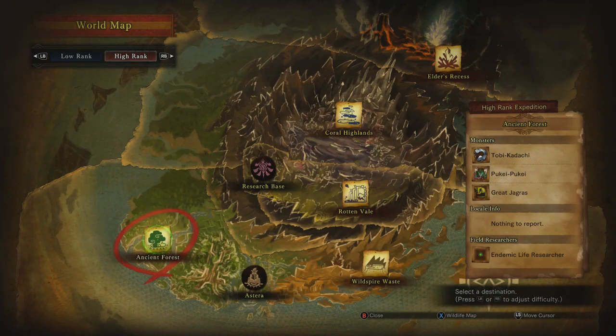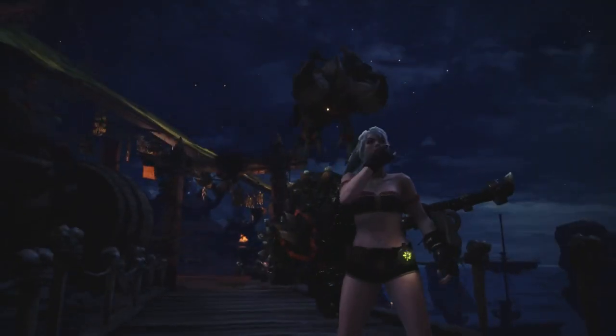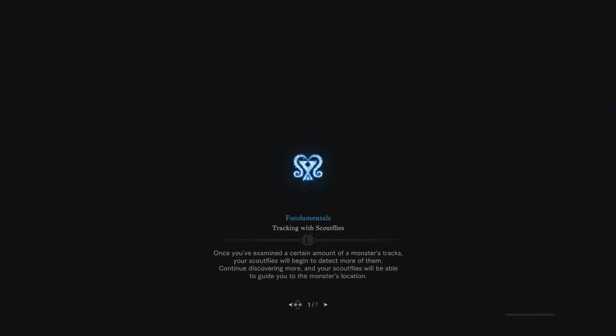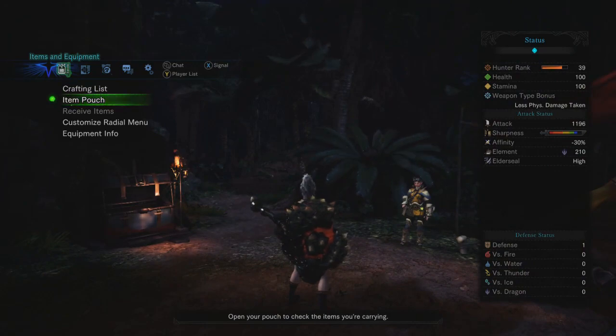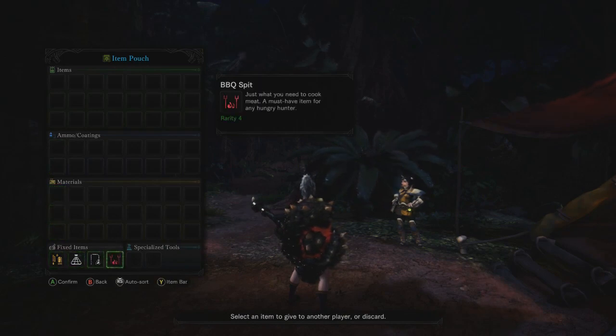We're going to start with Ancient Forest because what better place to test out some naked hunting — hunting in the nude. I took off both slots of equipment, I'm not wearing a charm, I have the Devil Joe hammer, but that's pretty much it along with my palico. I have no items, I didn't eat, I have no equipment. Just to prove it — yeah, we got nothing. No items, no materials, no specialized tools, no nothing.